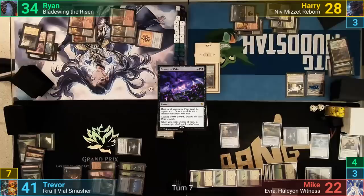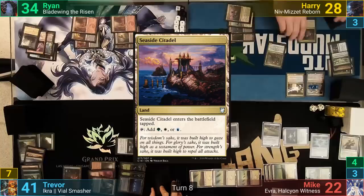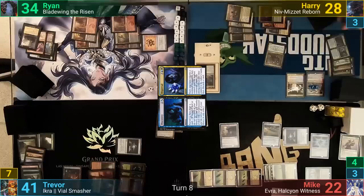Harry's mainphase has him tapping for the color-intensive Golgari Find Broker, who enters and returns a permanent to his hand. He plays a Seaside Citadel for turn, which comes in tapped, and then casts Discovery, paying the one extra from Cloven Casting to copy it. Harry gets to surveil two, draw a card, gates both on top, and then does it again.